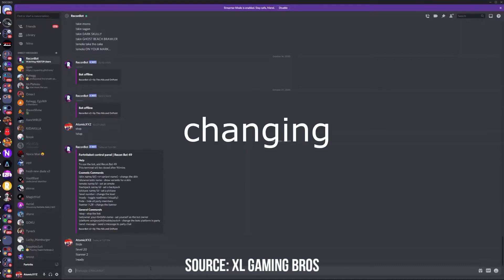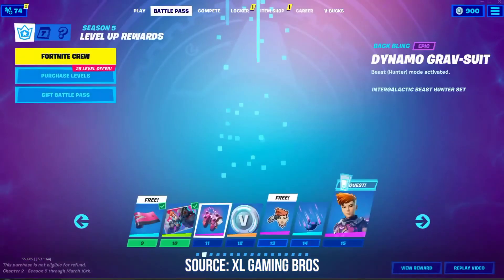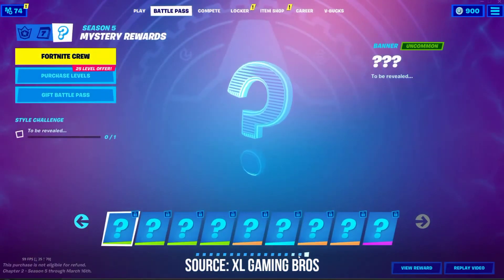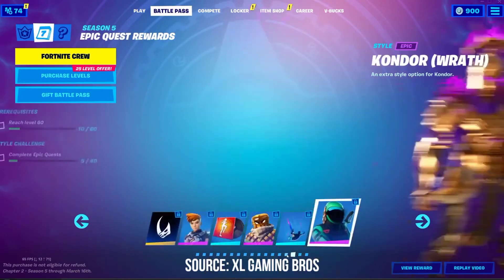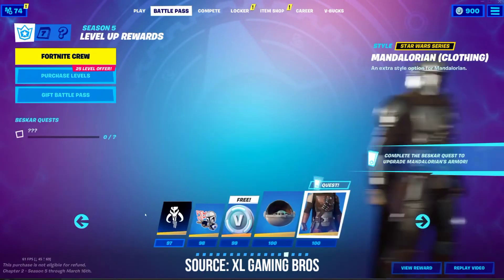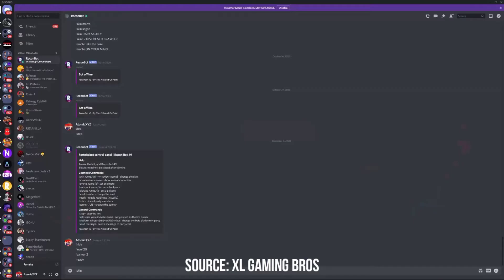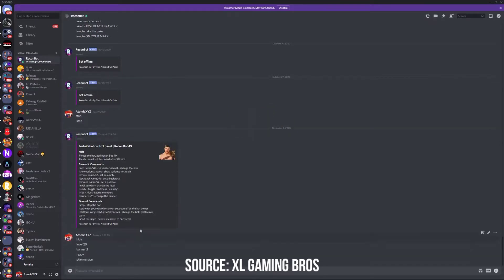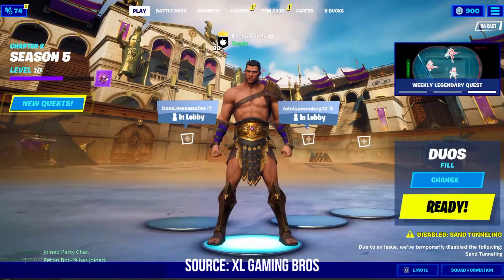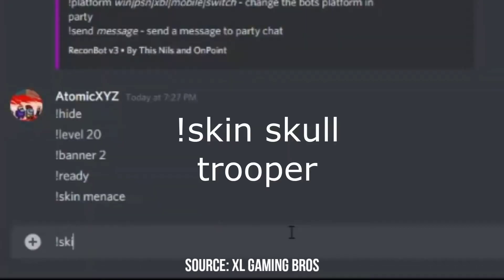Now for the part you guys probably wanted - we're gonna be changing the skin. Type exclamation point skin and then the skin name that you want. Let's check the battle pass: level 100 is the final Mandalorian, level 96 is Menace. So let's do Menace - and there we go, we have Menace. Let's also try Skull Trooper - and we got Skull Trooper.